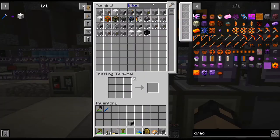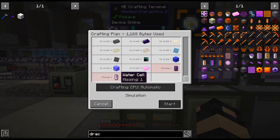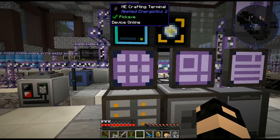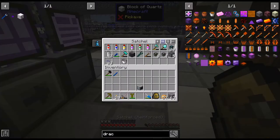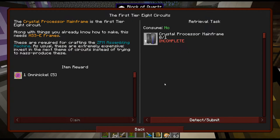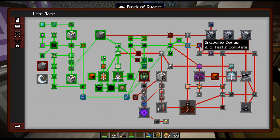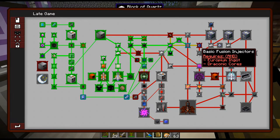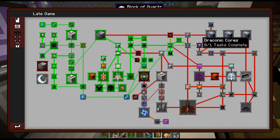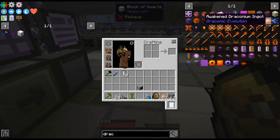We have a few things we need to do for these Draconic anyway. Sapphire and water — those water cells are a bit annoying. Actually, I don't quite need the Draconic's right this second, but I think we're going to need it — yeah, we need to get a Fuser Reactor before it looks like.